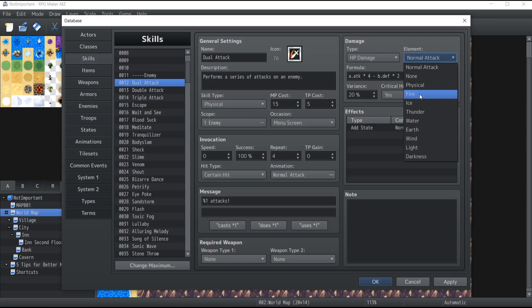For instance, if it's a spell casting fireballs, the element will be fire — regardless of what element the character normally attacks with, the spell specifically always does fire damage. Now the formula: the default is `a.atk * 4 - b.def * 2`. It's very simple — 'a' always refers to the user's parameters and 'b' always refers to the target's parameters. So the user's attack power multiplied by four — if we had 10 attack points, the formula picks 40 damage — then we subtract the target's defense multiplied by two, giving us the exact damage of the skill.